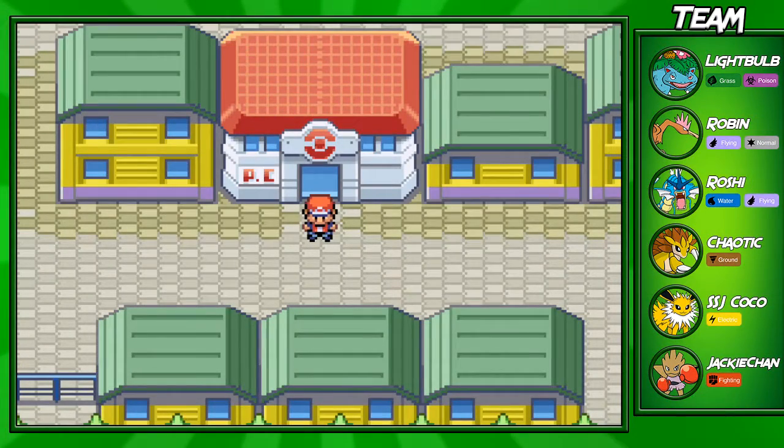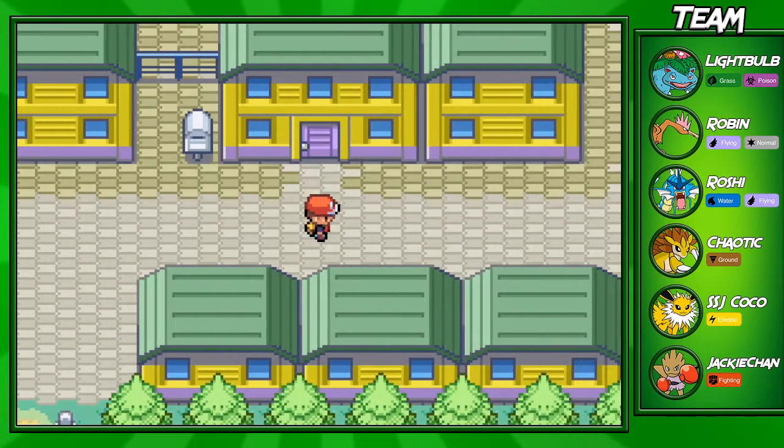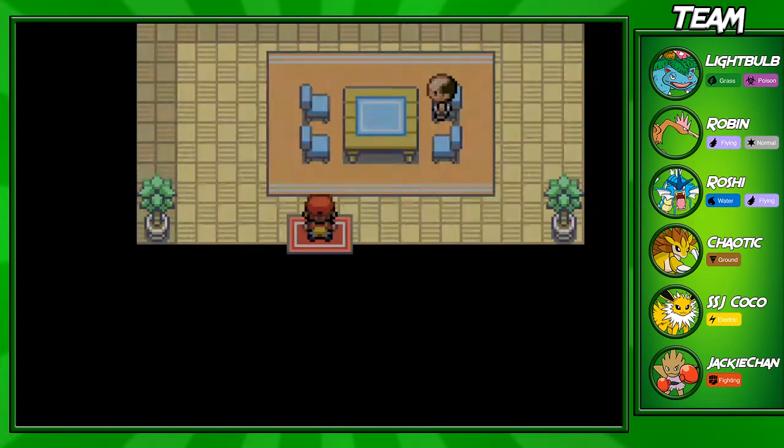Hey guys, welcome back to another Leaf Green walkthrough episode. In this part today, we'll be taking on the Saffron City Gym and the Gym Leader Sabrina. Before I actually do that, I'd like to show you guys a few things you can do in Saffron City, since we beat Giovanni last episode and there's no more Team Rocket grunts in here.